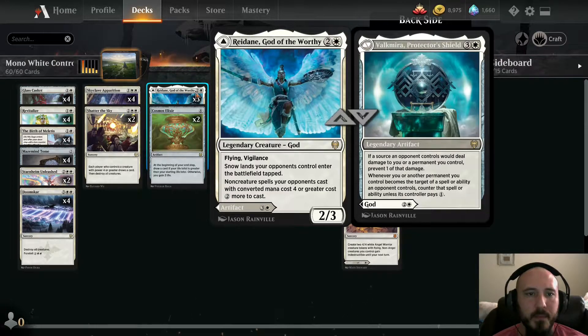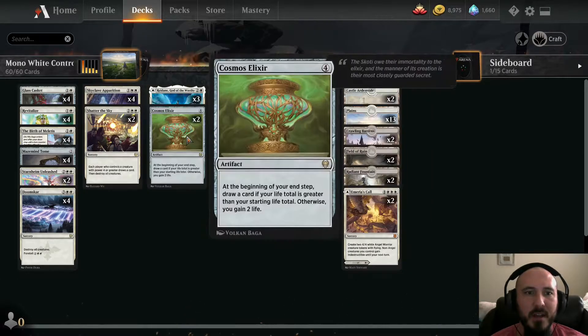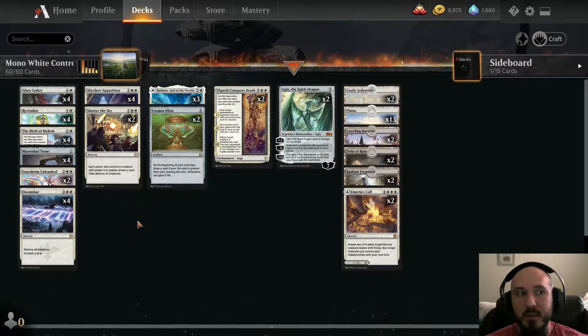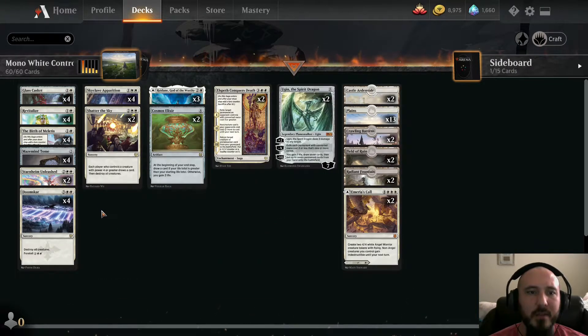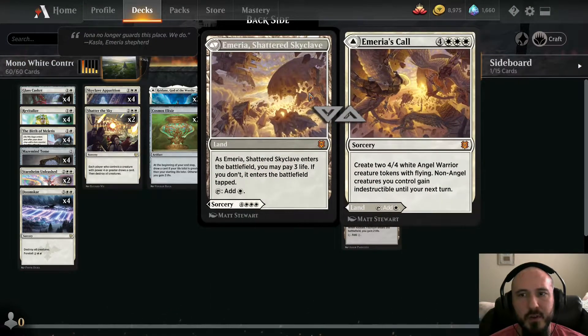Cosmos Elixir — nobody plays it but it's a very sweet card. Sure, it gets blown up by Binding of the Old Gods or exiled by Skyclave, but there are lots of ways to remove everything. The argument that it gets destroyed by artifact removal is silly — they have board wipes but people still play creature decks. You have to set up your board right: wipe it, gain some life, then get into Cosmos. It gives you a huge advantage as you start pulling away.